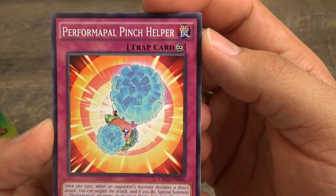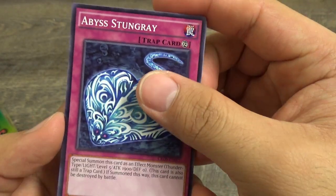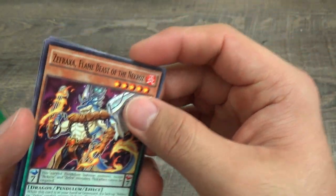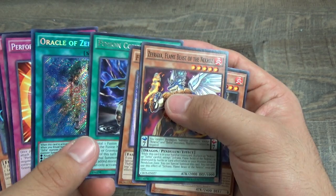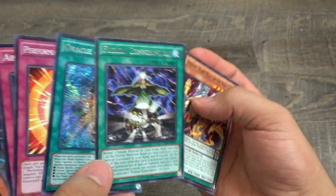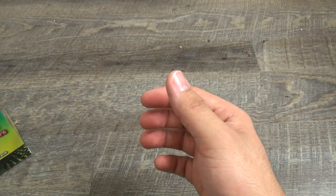Prayer Form, Pinch Helper, Stingray, Doom Dog, and Flame Beast. Well, we did not get a Clear Wing, but we got two pretty nice cards — a secret rare and a rare.